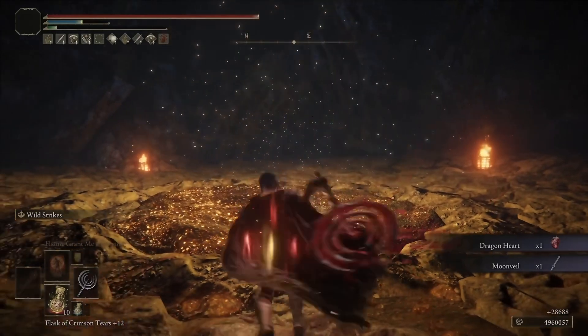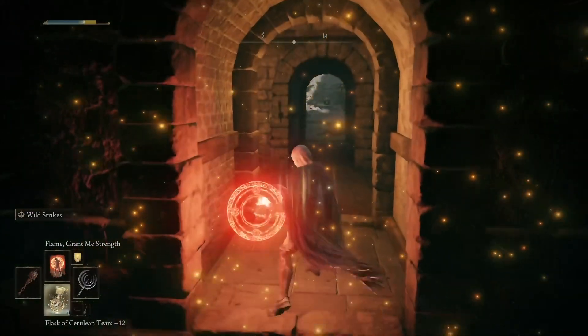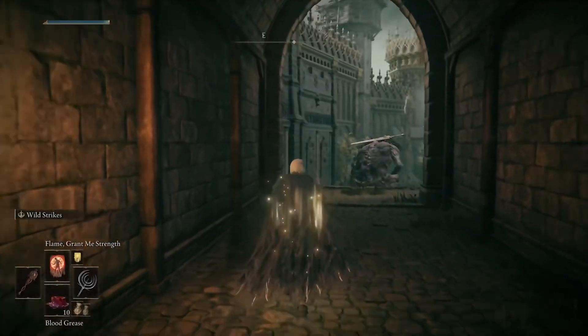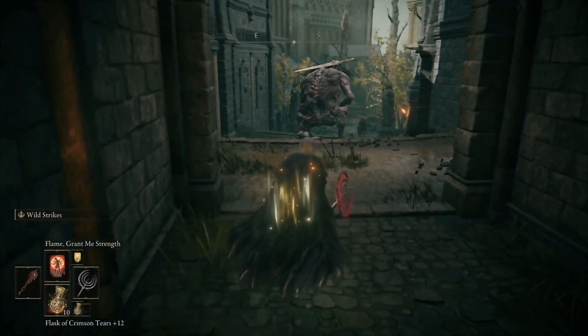This is just a quick mini five-minute build I wanted to throw out there. By the way, you can get the Ripple Blade at Caelid — the servant there sells it — and as far as blood grease itself goes, the cookbook is found in Fort Haight.